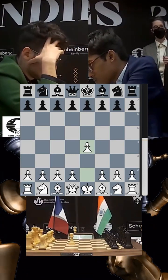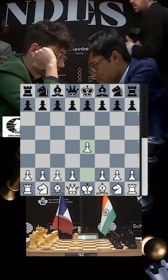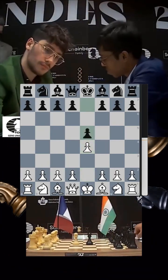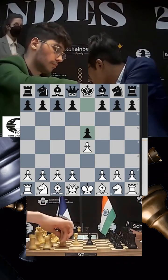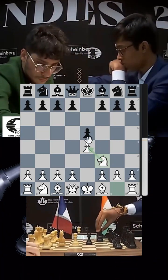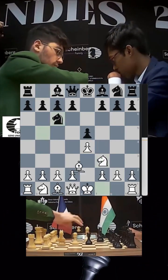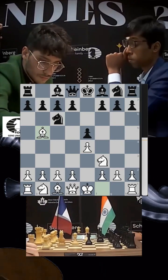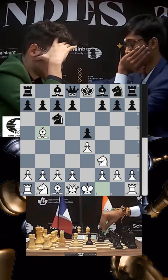Pragnananda generally takes his time in the opening and he does so here as well. He pushes his pawn to e5 — e4 e5, very simple, very solid. Firuja brings his knight out to f3, attacking the pawn in the center. Pragnananda defends it with knight c6, and we have the Ruy Lopez — what a start to this event, playing the most solid opening in the most prestigious event.